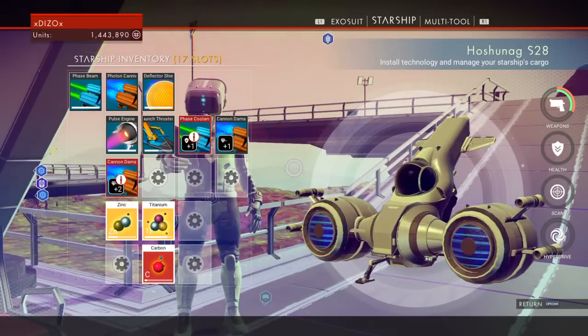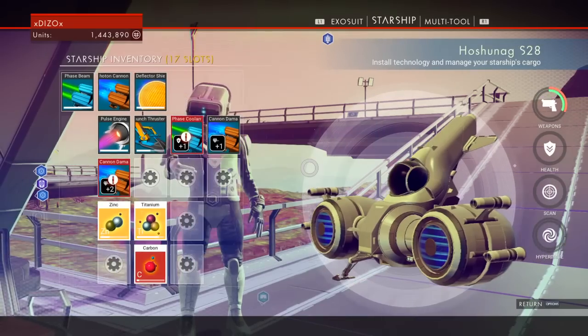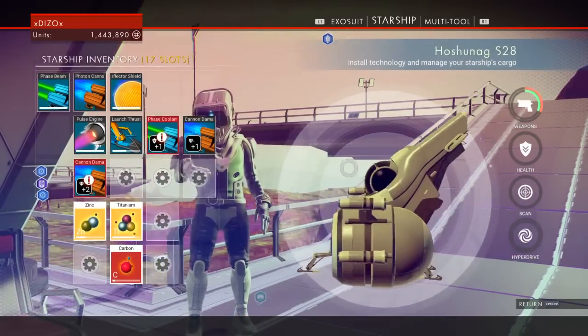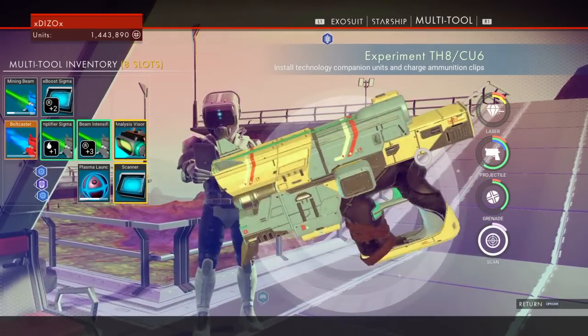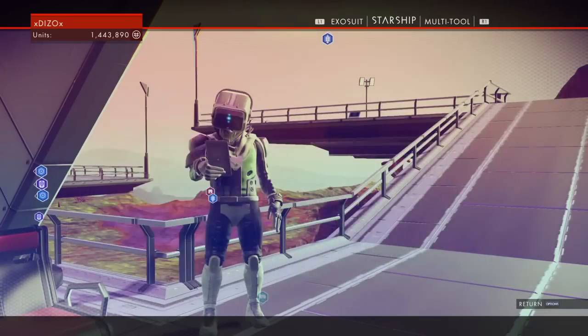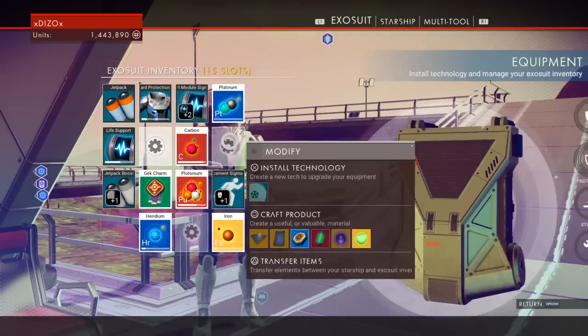I'm bringing you today a little exploit in the game. This is my little ship right here, looks kind of cool — 17 slots, pretty dope. This is the multi-tool I'm using right here, pretty dope, eight slots, not bad. My exosuit only has 15 spots — this is what I'm currently running.